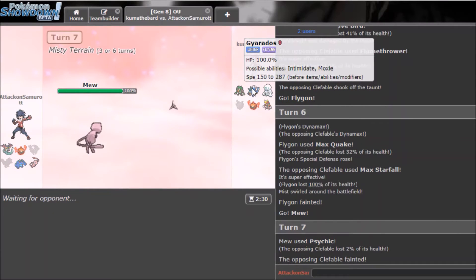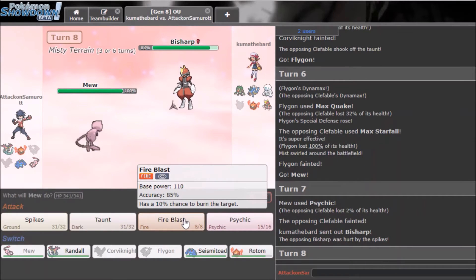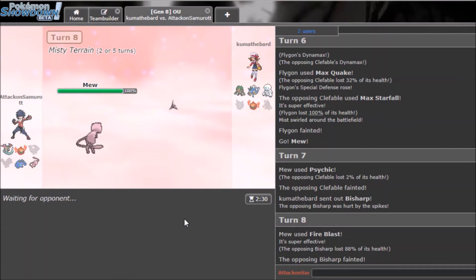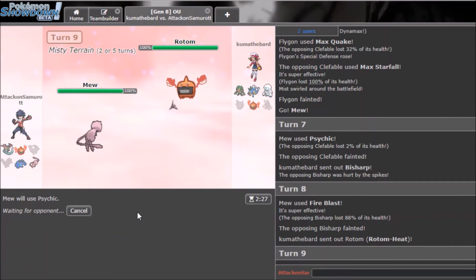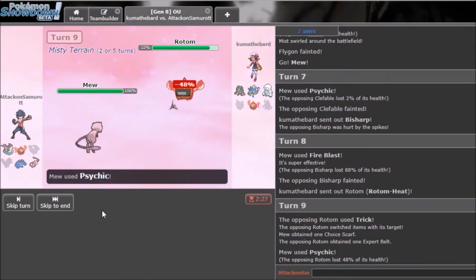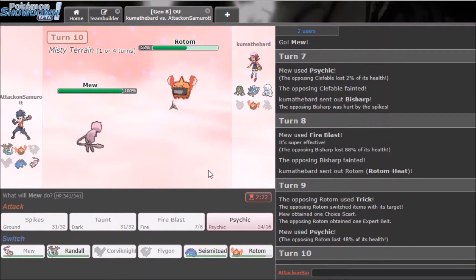Since he Dynamaxed, he can't really do anything broken with Gyarados now. I have to Fire Blast this thing. I landed a hit — oh my goodness, I actually landed it! I haven't landed a Fire Blast or Overheat or Will-O-Wisp these last couple games so I'm glad I hit something. He went into Rotom — I'll just Psychic from here. He has Trick — he just made it easier for me to beat Darmanitan.